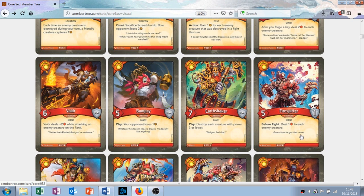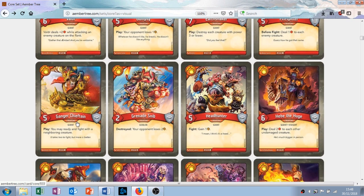Ganger Chieftain — five attack, zero armor. It's a giant with the play ability: you may ready and fight with a neighboring creature. So you play down a creature — let's say Fire Spitter — then you play Ganger Chieftain next to him, and your Fire Spitter can fight this turn. I like this.